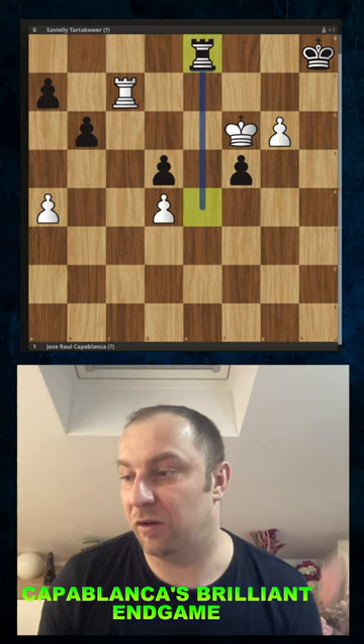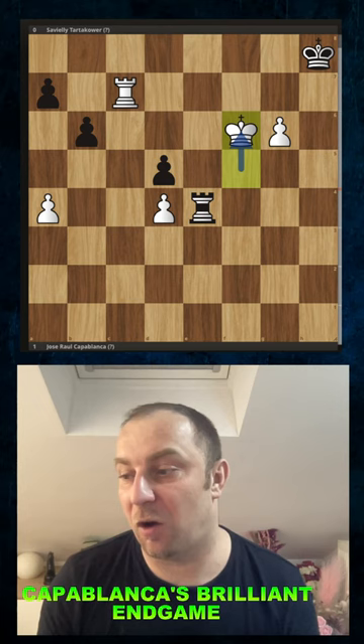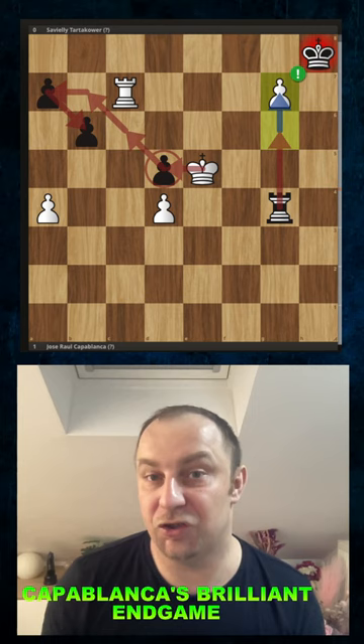Black needs to step back; Capablanca took another pawn. Again black is trying to compete somehow, but now again the same pattern applies after a couple of checks. Now comes another brilliant idea: g7.